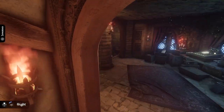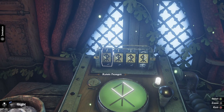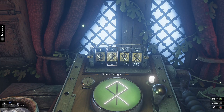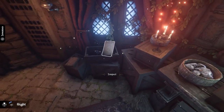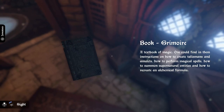Just like that, kind of took. I'm just missing one book. A textbook of magic — one can find in them instructions on how to create talismans and how to perform magical spells, how to summon spectral entities, and how to recreate an alchemical formula.